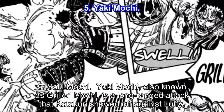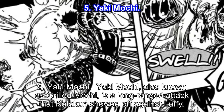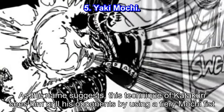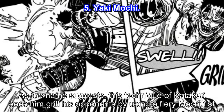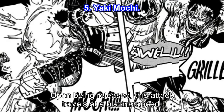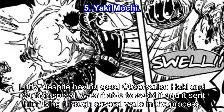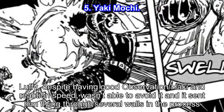Number 5: Yaki Machi. Yaki Machi, also known as Grilled Machi, is a long-ranged attack that Katakuri showed off against Luffy. As the name suggests, this technique sees him grill his opponents by using a fiery Machi fist. Upon being released, this attack travels at a blazing speed. Luffy, despite having good observation Haki and reaction speed, wasn't able to avoid it, and it sent him flying through several walls in the process.